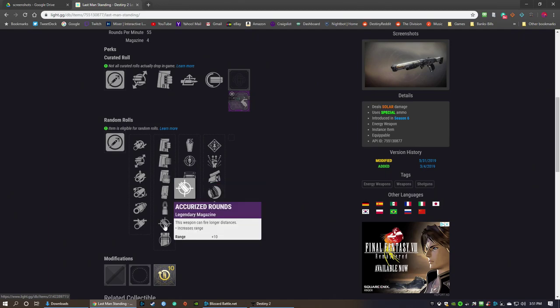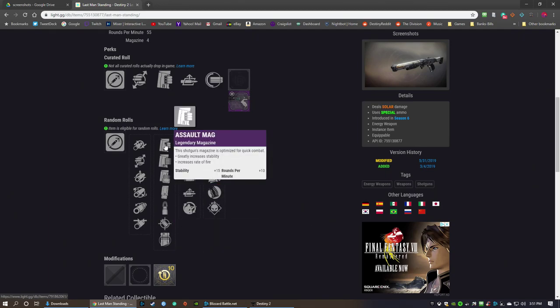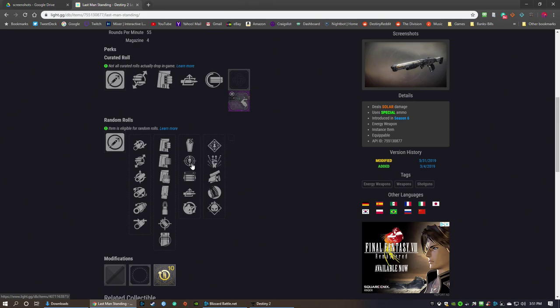For magazines, your options are assault mag, appended mag, tactical mag, extended mag, steady rounds, accurate rounds, and light mag. I like assault mag because it actually increases your RPM, which is nice, and helps with the stability situation. For perks, you can get grave robber, threat detector, opening shot, auto-loading holster, field prep, rampage, one-two-punch, swashbuckler, hipfire, and demolitionist.